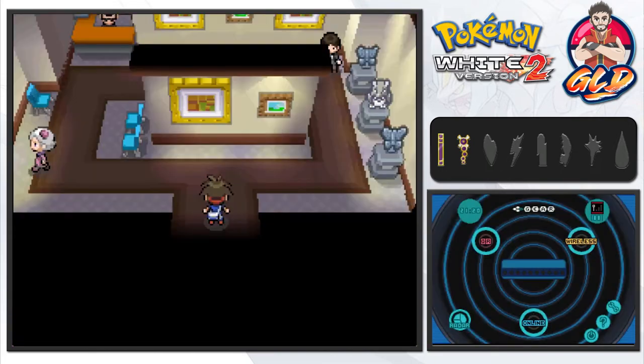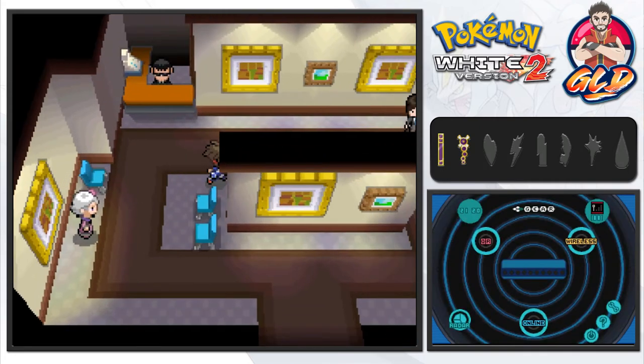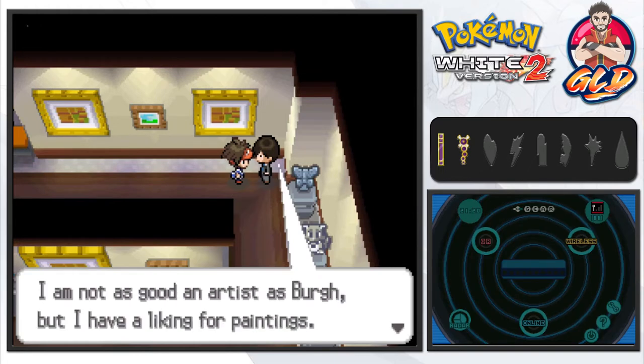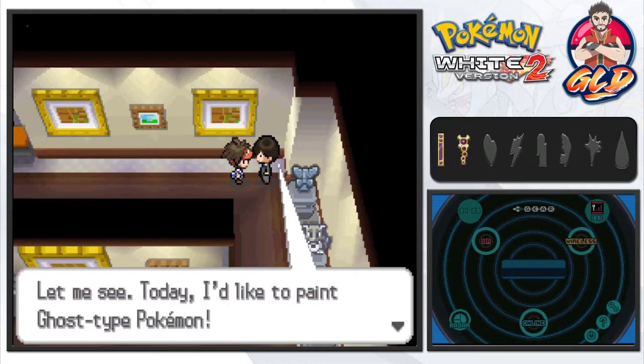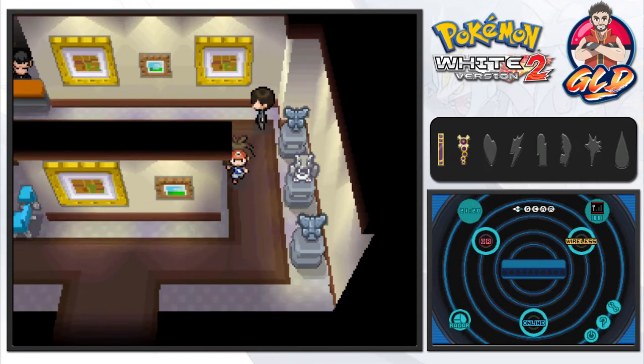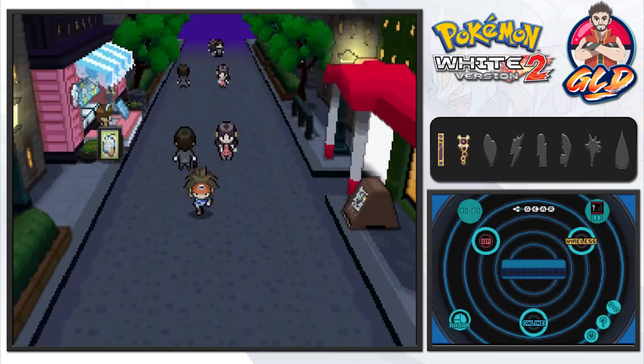This is Studio Castelia — I think this is the place where that person learned how to dance. And this is the art museum! They're talking about Berg. An NPC says: 'I'm not as good an artist as Berg but I have a liking for paintings. Today I would like to paint a ghost-type Pokemon — will you show me what kinds you have?' Unfortunately we can't capture a ghost-type Pokemon right now, so that'll have to be later.